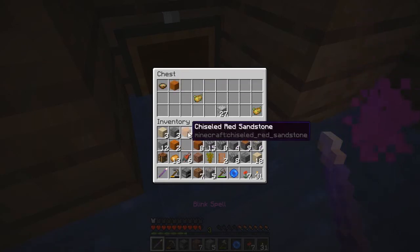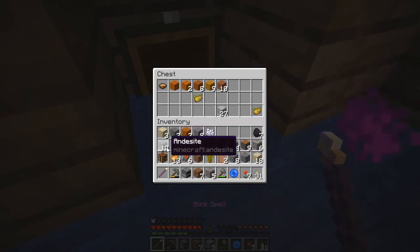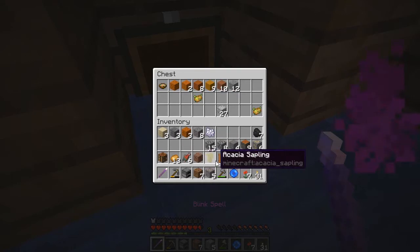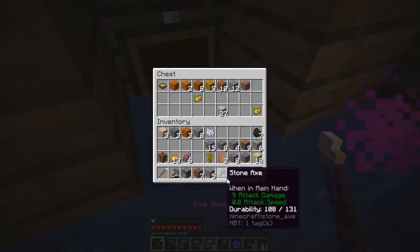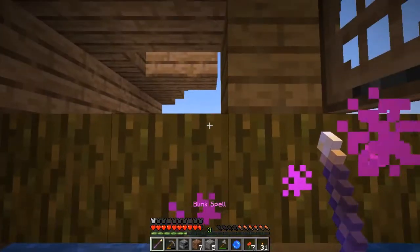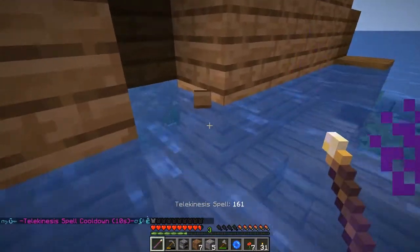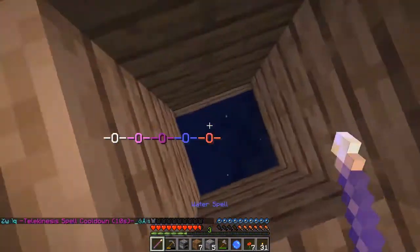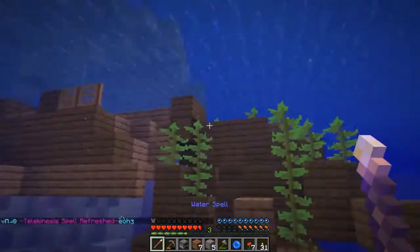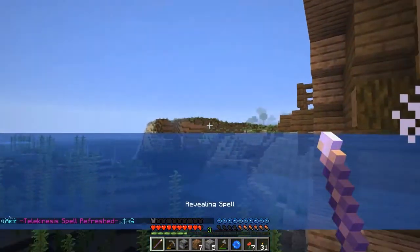I don't need the diorite, I don't need the suspicious stew either. Let's don the pants. I don't need the red sandstone actually — I've got the chiseled red sandstone. I don't need the red sand, the orange terracotta, or yellow terracotta. I do still need red sandstone because I need it to make my blast furnace. At least I got some potatoes out of it, so let's head back.